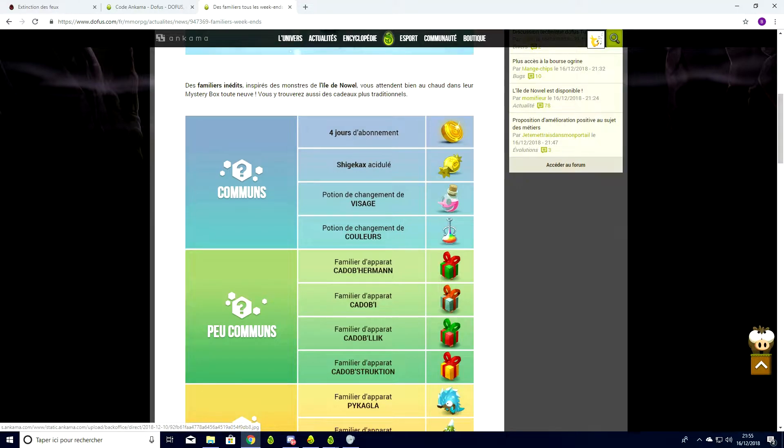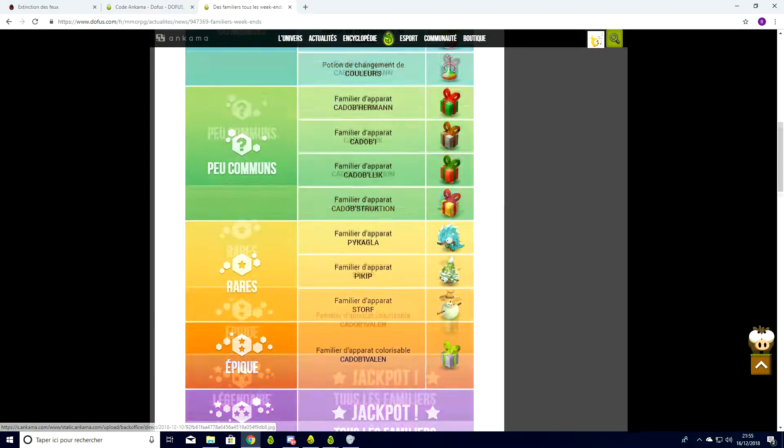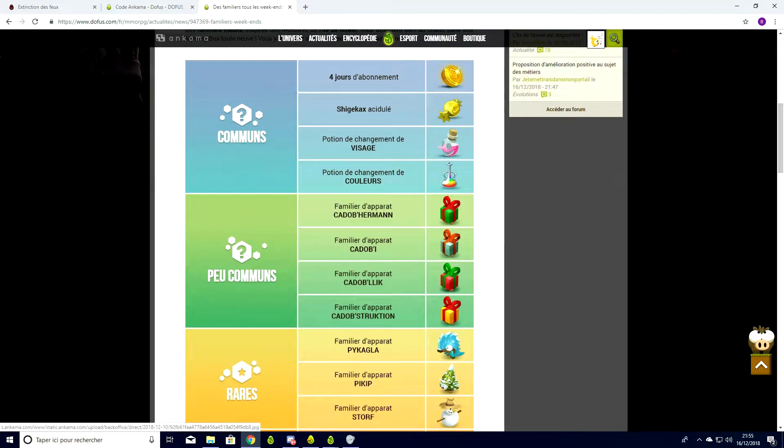C'est vrai qu'au premier abord, on pense que c'est pas trop rentable. Parce que si on tombe le plus souvent sur du commun, une potion de couleur, c'est 700 au green par exemple. Et si on dépense 1500 au green, on gagne que la moitié, quoi, la plupart du temps.